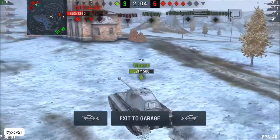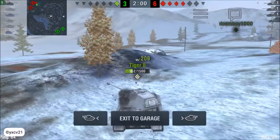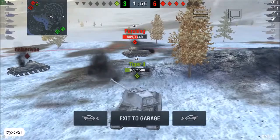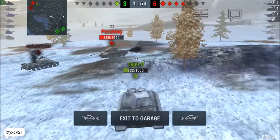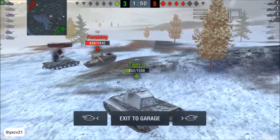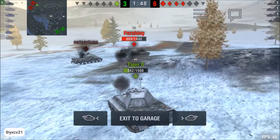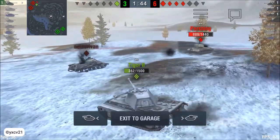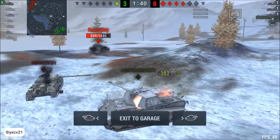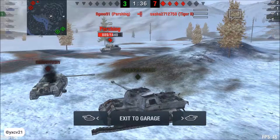And here is Tiger 2. Play not Perishing — tier 8 versus tier 8. But Perishing has much more health points. He burned and now he's down.